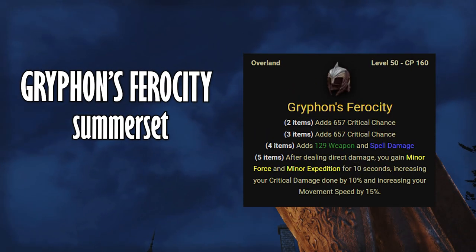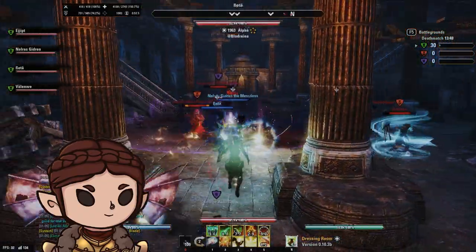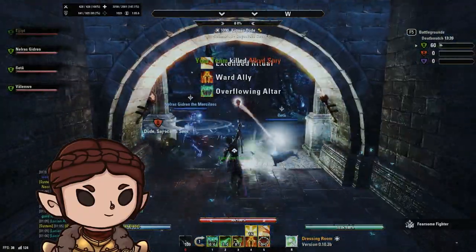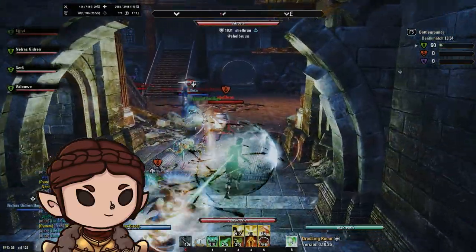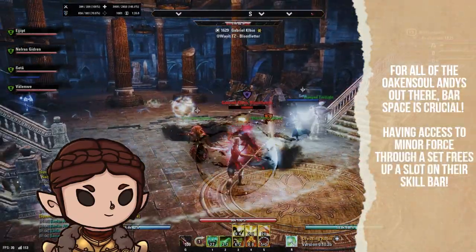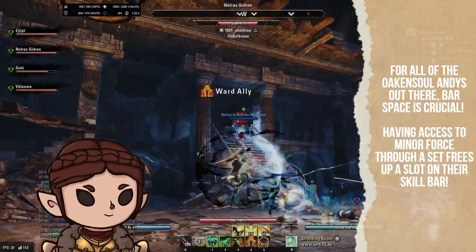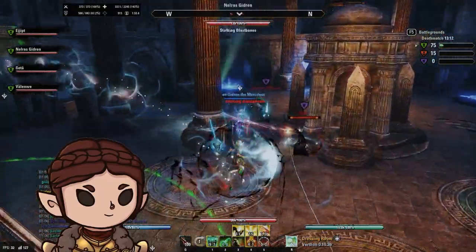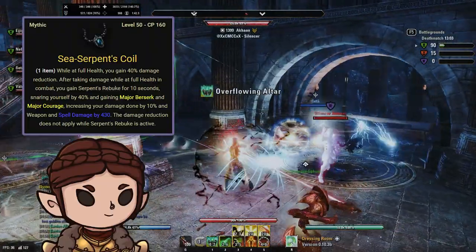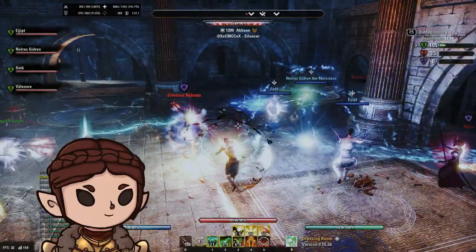A noteworthy amount of PvPers have been gravitating towards the Gryphon's Ferocity set. This set is sought-after because it provides a great speed boost — something fairly integral in open-world PvP — as well as easy access to Minor Force. Coupled with the lines of crit it provides, it synergizes nicely with builds looking to build into crit damage, which is the flavor of the month for this PvP meta. Gryphon's also synergizes very nicely with Rallying Cry. Moreover, because the Serpent's Coil mythic is being considered by many PvPers, Gryphon's Ferocity can help alleviate the 40% snare that mythic otherwise provides.